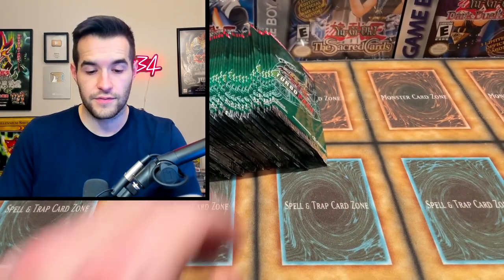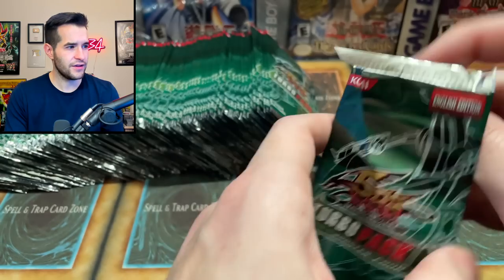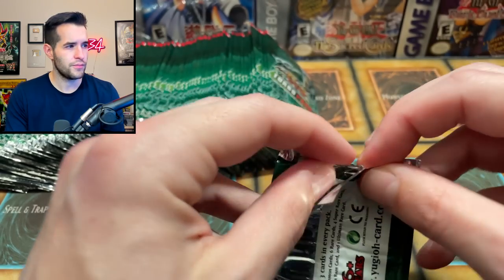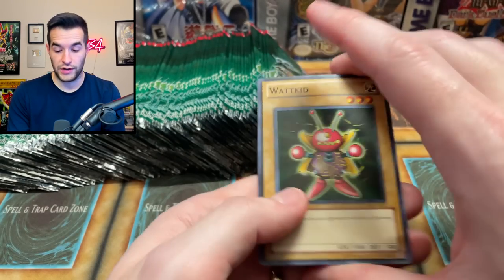Still no foils, but we're on a roll. We're looking for any foil — we haven't pulled any of those yet. Last time we did not get every foil; we didn't get Quick Draw Synchron — why am I wanting to call him Junk Synchron, Turbo Synchron — Quick Draw Synchron, there we go.